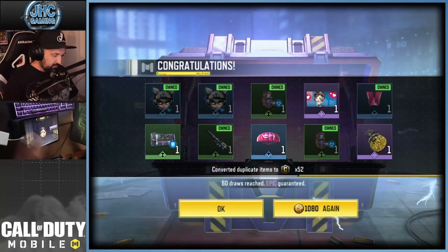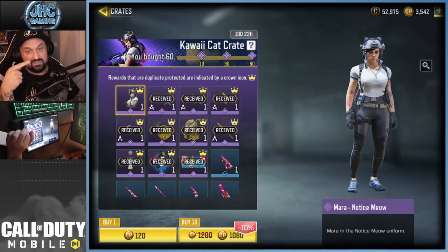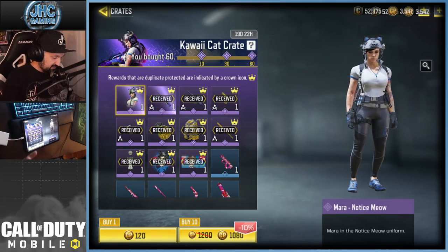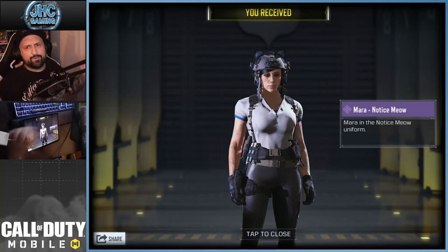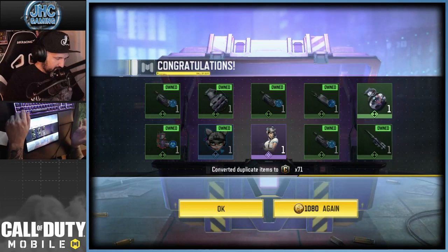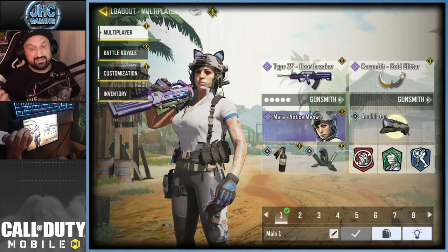We got two more epics — the sticky grenade. The last epic remaining is the soldier Mara skin, and with duplicate protection the next epic has to be her. Let's keep going. And there she is — Mara! We got all the epics in 70 crates total.